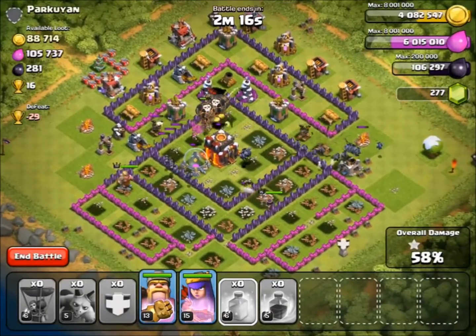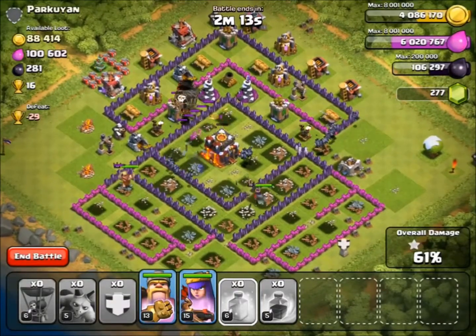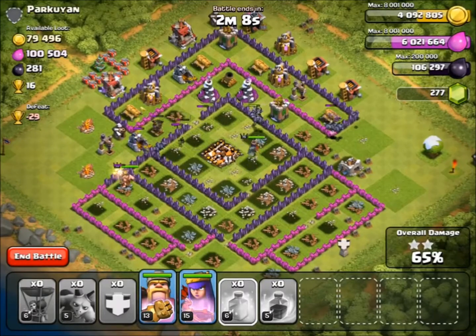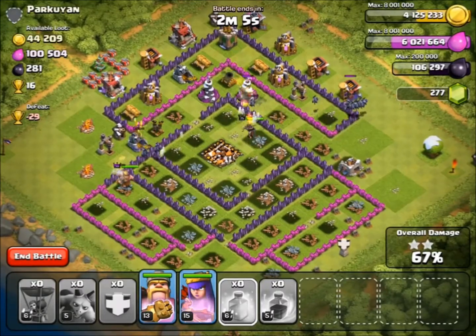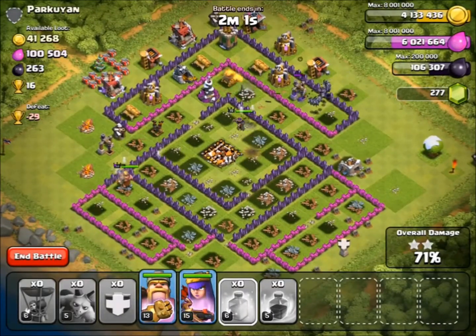As I said in the last episode, they can do some serious damage. Right now they're about to take out pretty much all my balloons — one more shot, boom, down. Like, how crazy is that? There's nothing else I could do; I didn't have another Rage spell, which kind of sucks. So luckily I've got my King and Queen, and hopefully they do the rest of the damage on this base and get us the three star.